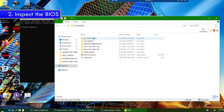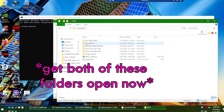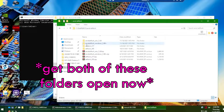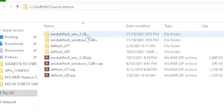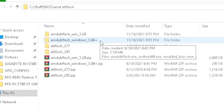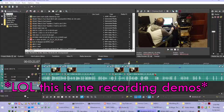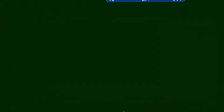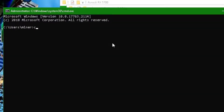You want to go to the folder where you're going to keep your BIOS, because you're going to do a backup of the BIOS. I need to go to AMD ATI flash where I have all the different versions — I've tried different versions and I'm going to be using 3.20. If that doesn't work I'll go down to 3.04 Plus. In the elevated command line I type 'cd' and copy-paste the folder path.